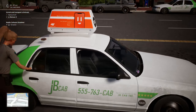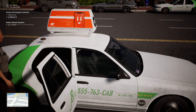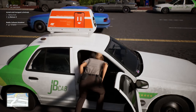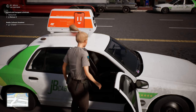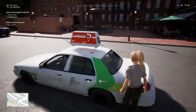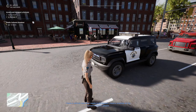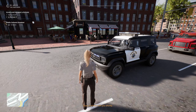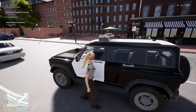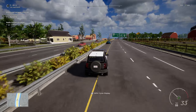1-19, can I get a 10-51 down to my current 20 for an impounded vehicle? 10-4 dispatch. 1-19, the roadblock is going to be code 4 and you can show me 10-8. 1-19 showing a broken down vehicle.